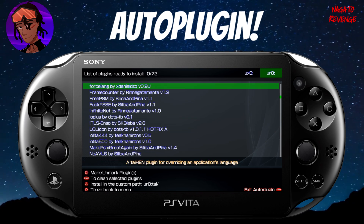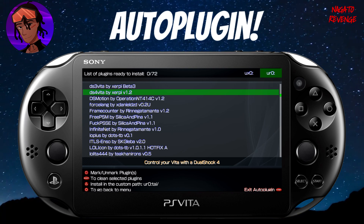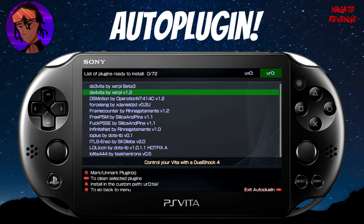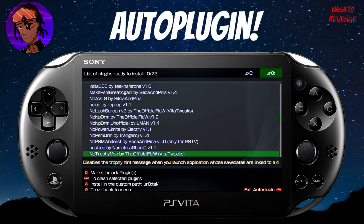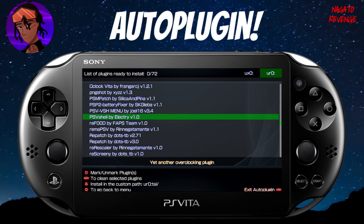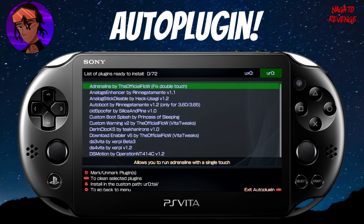There's also a DualShock 4 plugin by Xerpy that lets you control your Vita with a DualShock 4 controller — great if you prefer that feel for fighting games. There's a similar one for DualShock 3 as well. Another plugin I'll be showcasing in a future video is PSV Shell, which is basically a plugin that lets you overclock your PlayStation Vita. Those are some of the main plugins I recommend people having.